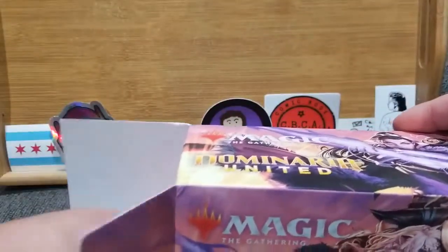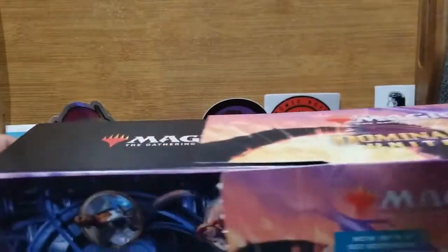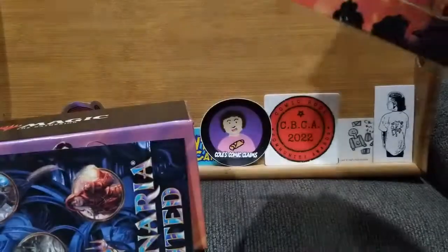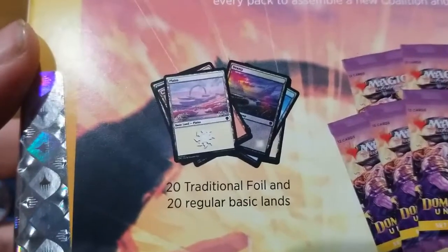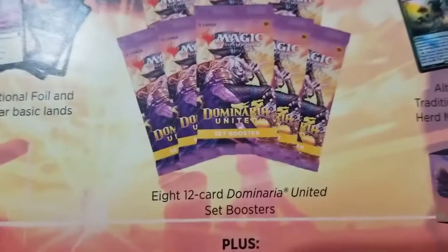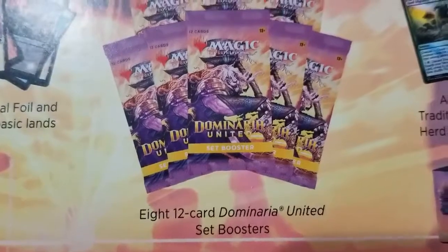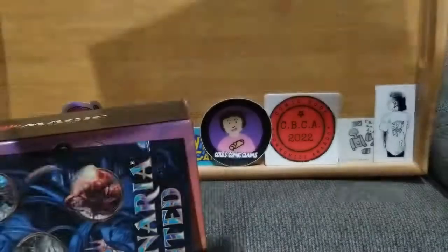Haven't seen too much of it be opened. I think the only stuff I've seen opened is For the Polls did some, and I liked the way it looked. I am really excited to see it. So we got a bundle, and in it we got the lands — both foil and basic — we got our die, the reference card, and that's what I'm really excited about: eight set boosters of Dominaria United, plus an alt art of the Herd Migration in the box.